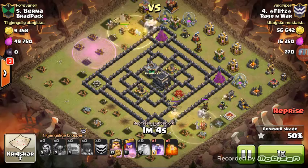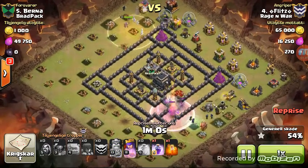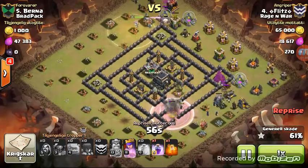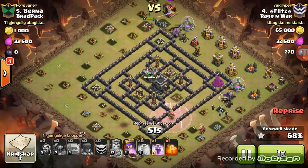On the other side, he heals his troops - very smart. His king is banging away on the wall trying to get that archer queen. Drops another heal up top to keep those trailing troops behind the golems nice and healthy as they move around the corner. His bottom troops, after the queen goes down from the king, move to the right corner of the base.